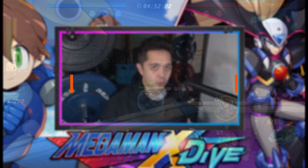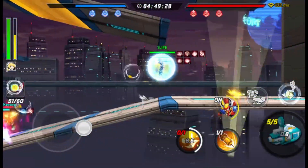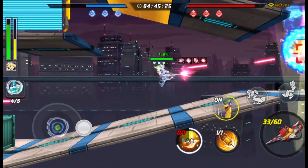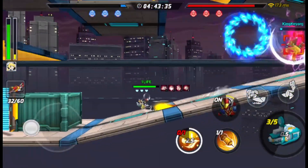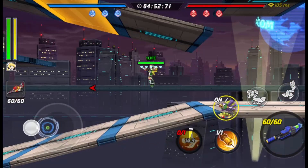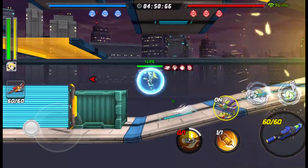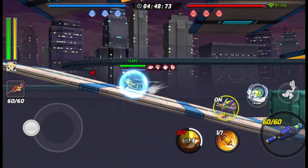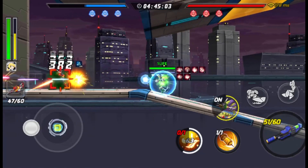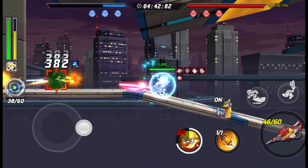Number 7: weapon switch. In Mega Man X Dive, you're going to have some weapons with longer reload times. So if you're running two guns at the same time — say Sniper Buster and a machine gun — Sniper Buster takes a little bit of time to reload. While it's reloading, you switch to a weapon that can consistently drop DPS, then switch right back when the reload is done. This is the best way to get the most attack out of your weapons.